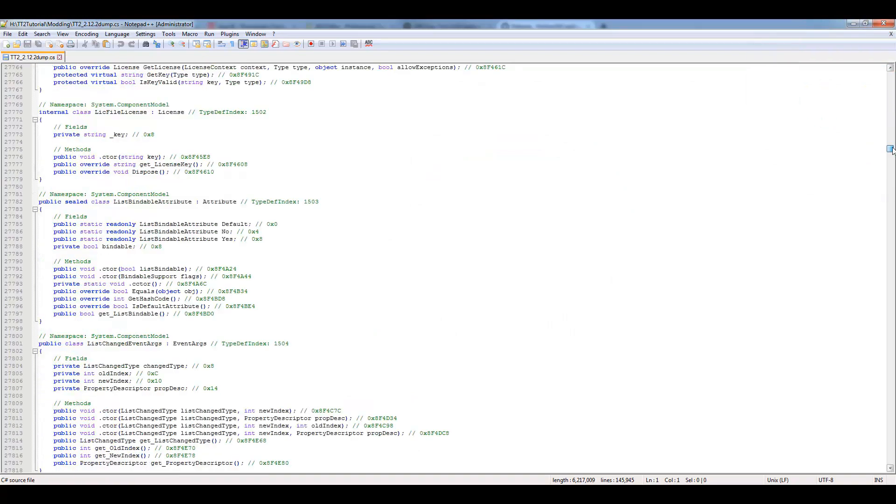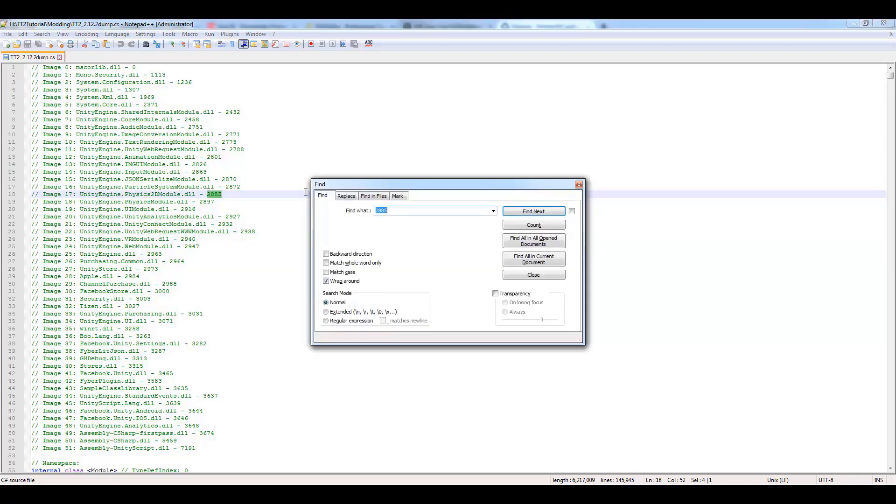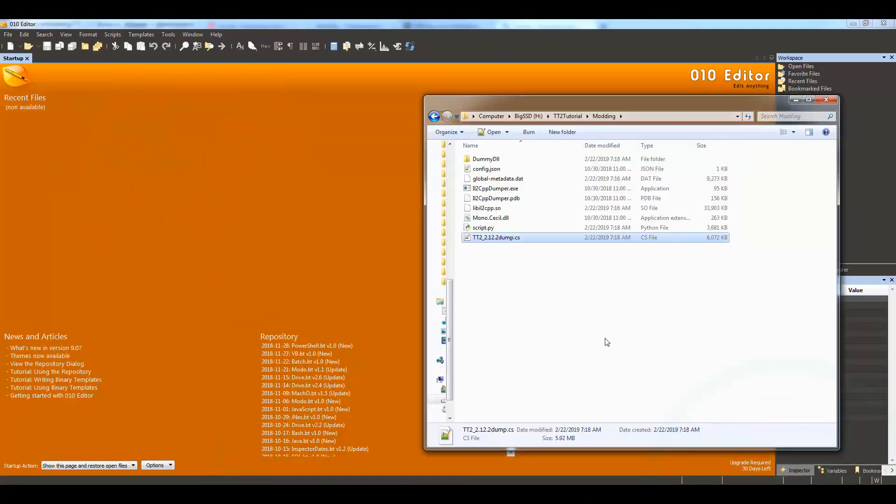Double-click the dump file and open it in Notepad++. You'll see a lot of content inside and that's fine. Press Ctrl+F to open a Find window and search for 'spend gold'. You'll jump to an entry that says 'bool SpendGold_GH_GameHive_DoubleAmount'. If you hit Find Next again you won't find anything else because that's the only one. Copy the address value from that line.